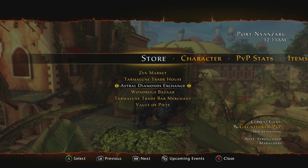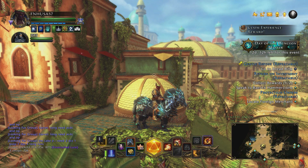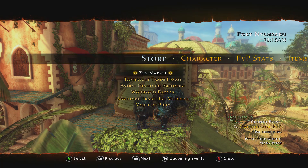I'll show you the Astral Diamond Exchange currently on Xbox, because that's where I am playing. On PlayStation it is more expensive. Right now our Astral Diamond Exchange is at about 388. I believe on PlayStation it's around 400 and change. For ease of math, say the price is going to be 400. That would be for 7,500 Zen, roughly 3 million diamonds. So it's a pretty pricey pack.